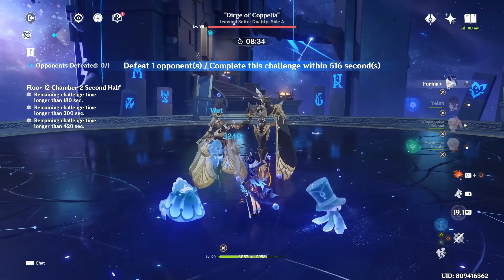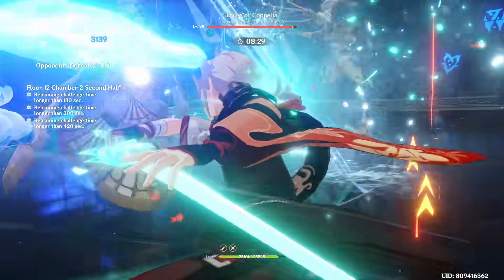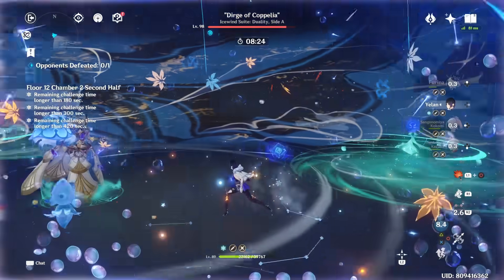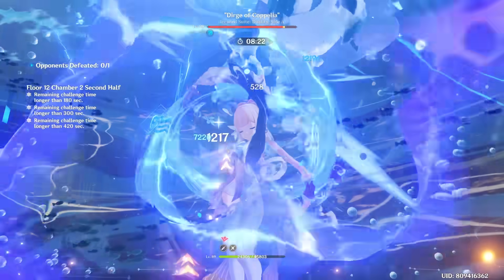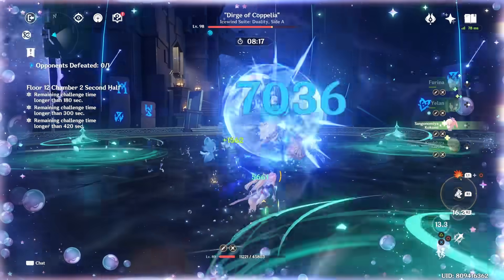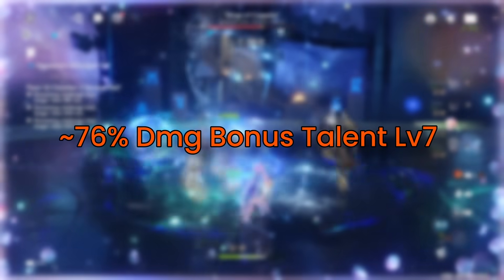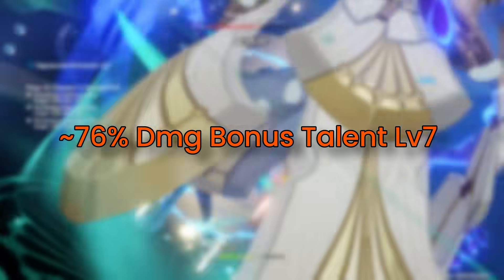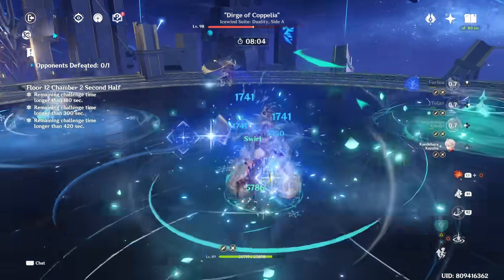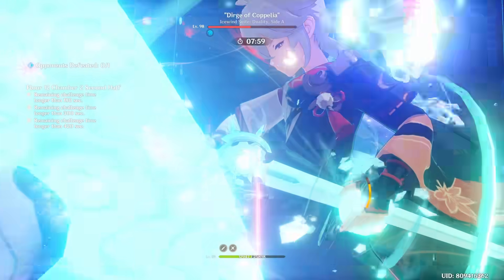That was around under 3 minutes for all of the halves that the Furina team was responsible for, which is actually some of the fastest times among all the teams I currently have. Keep in mind that Furina's talent level is currently level 7. To put that into perspective, at maximum fanfare points she's getting around 76% damage buff for the whole team, which is roughly the same as C0's maximum buff at talent level 10.